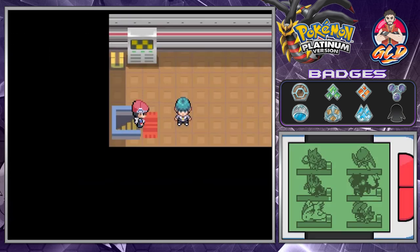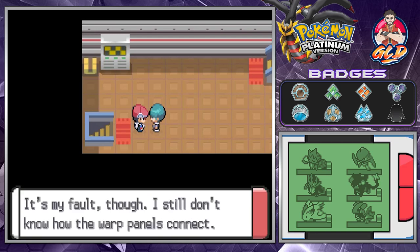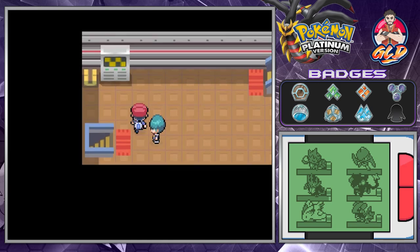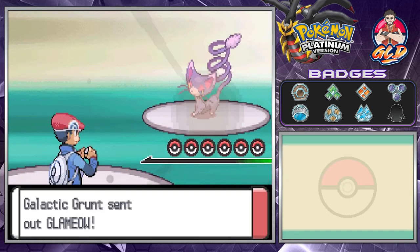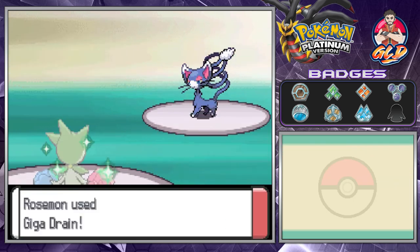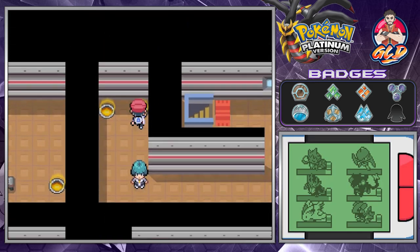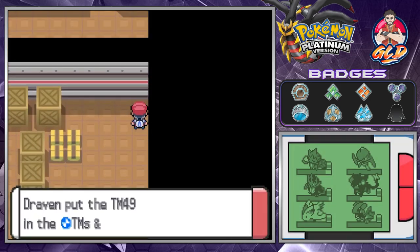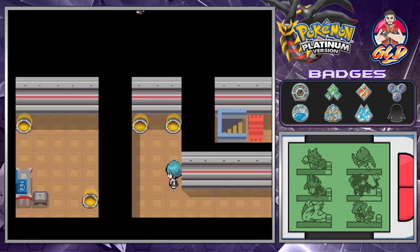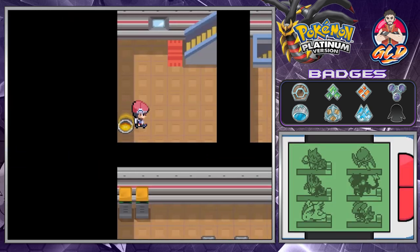We go straight into the Team Galactic hall. There's a grunt without a Pokemon who mentions warp panels - that's always fun. Here we are in the Team Galactic HQ. We go right and find TM49, and heading left takes us toward another room.